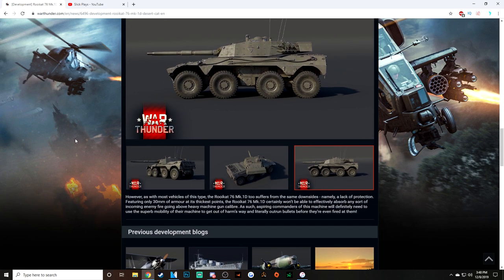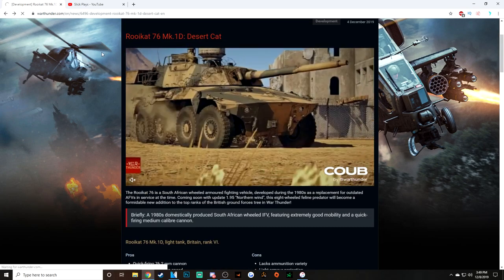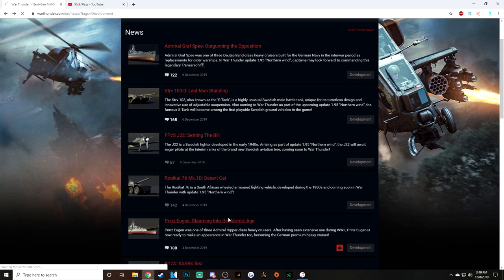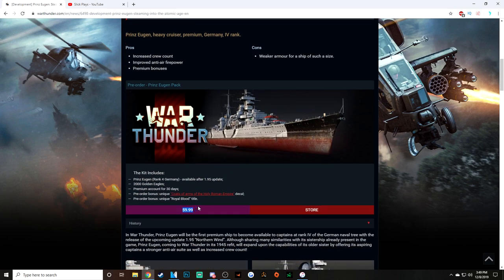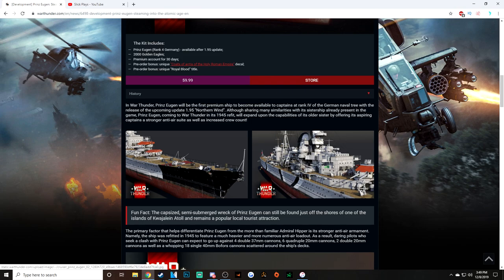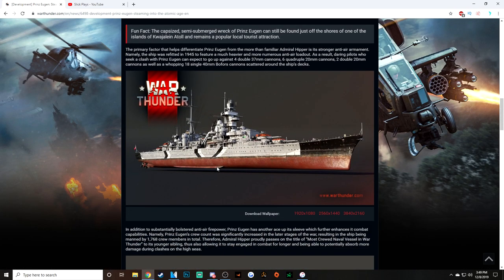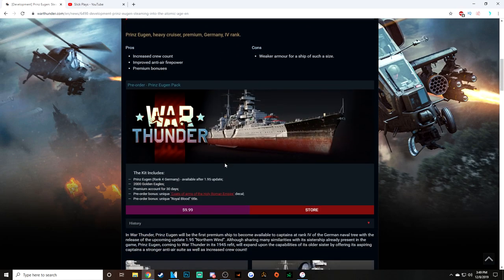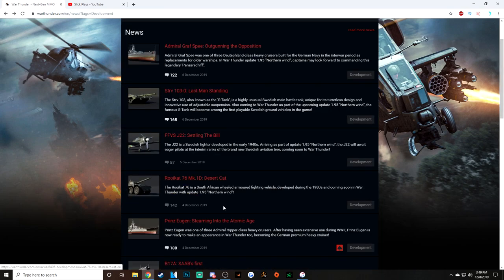Now, a couple of honorable mentions from the dev blogs. We have the Graf Spee and the Prince Eugen. Prince Eugen is unfortunately going to be a premium — it's a Hipper-class cruiser, and we already have that in game, so it doesn't really matter. That being said, it's 60 dollars, which is really expensive for a ship that is going to get power-crept in the near future. It's going to be a good ship for a while, but if you want to grind more efficiently, I don't think that's the best purchase.